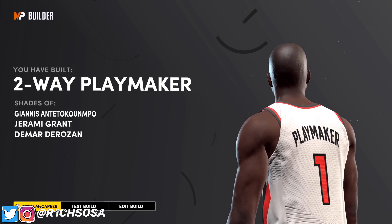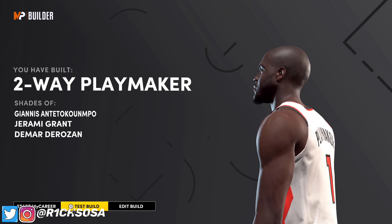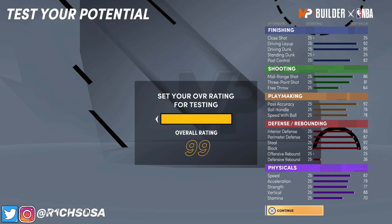Now let's get into what this build is going to look like at 99. Speed goes up to a 90, acceleration will be an 87, strength goes up to an 85, and vertical will be a 96 with a 78 stamina. On defense, interior goes up to an 89, perimeter will be a 91, and steal as well as block are both going to be 99 with boost. Speed with ball goes up to an 82, ball handle will be an 80 for pro dribble moves, and pass accuracy will be a 96. Free throw will be in the 70s with boost, three-point shot will be in the 90s, and mid-range will be in the high 90s.